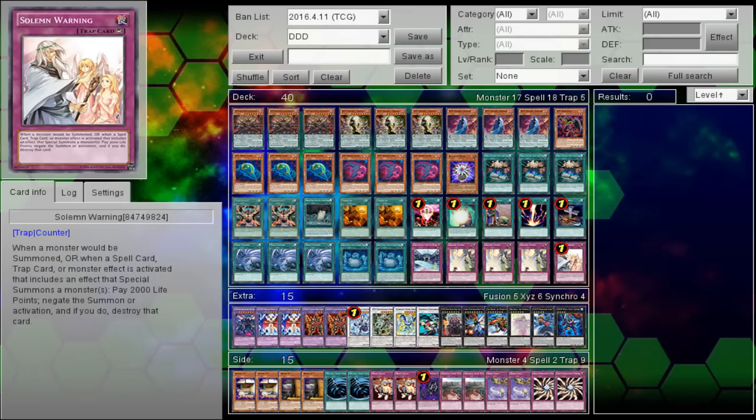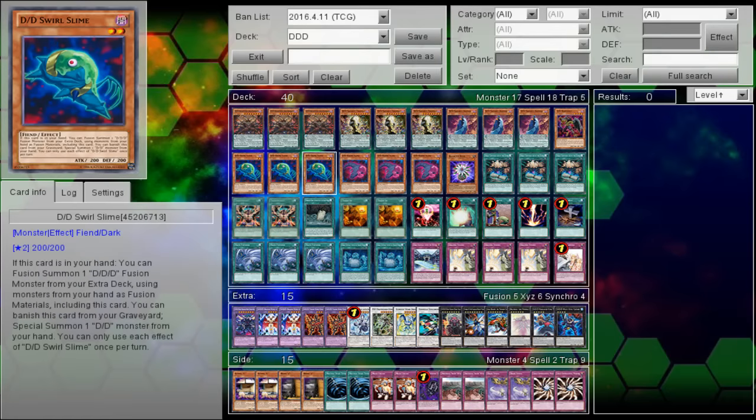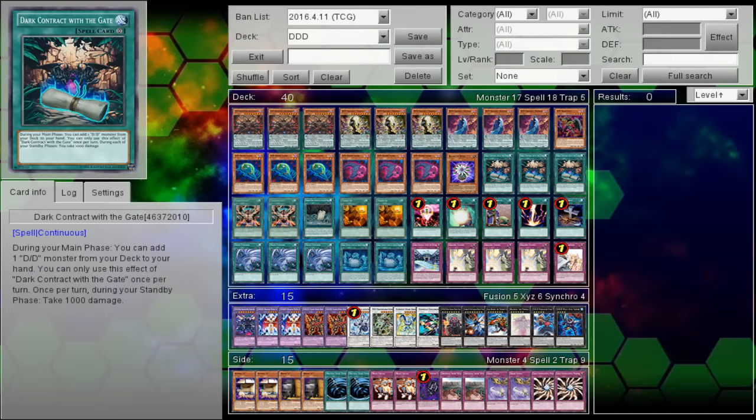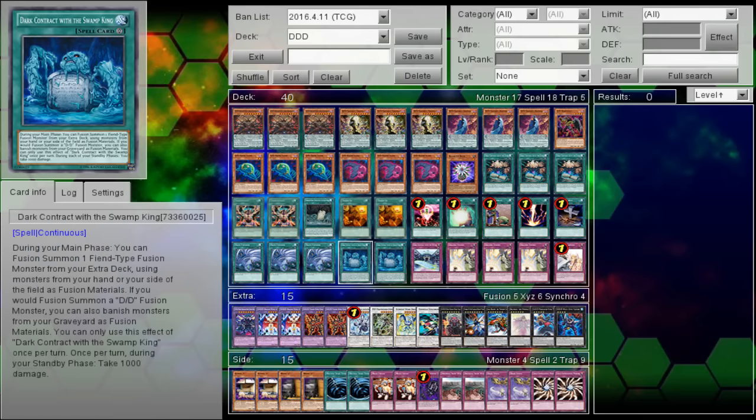We also have the rest of the DD support coming out in the Pendulum Domination Structure Deck in February 2017. There's not a shadow of a doubt in my mind that when the Structure Deck comes out it will be at least some form of contender — at least tier 1 status. What we're focusing on in this video is the current TCG legal card pool, including Flame King Genghis.